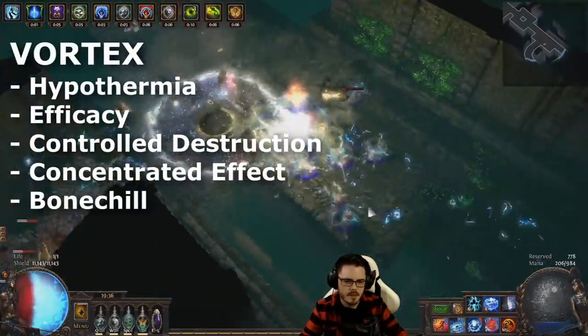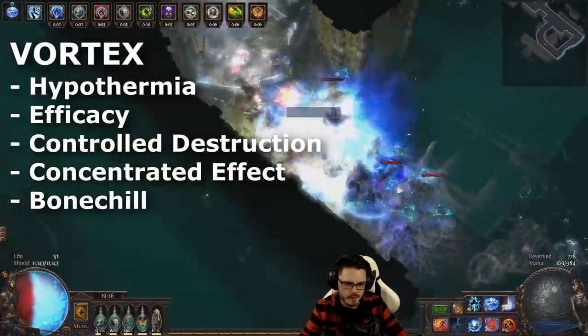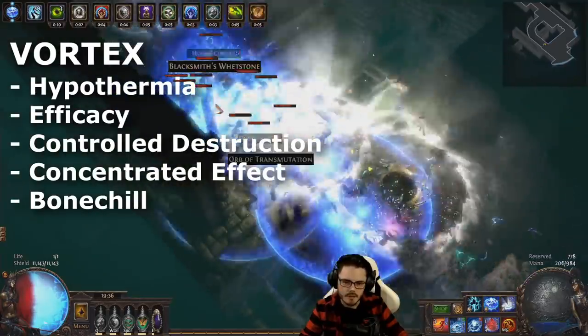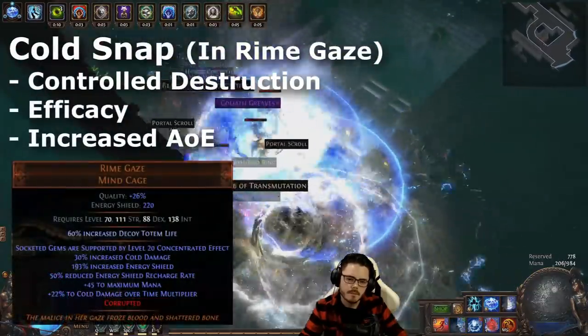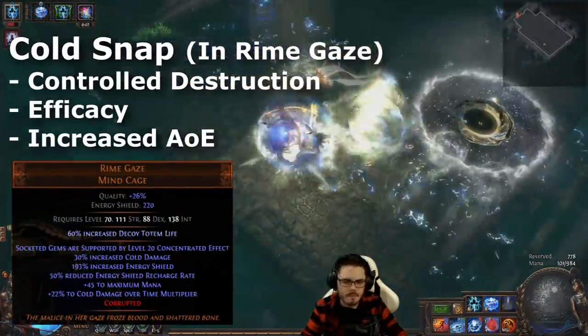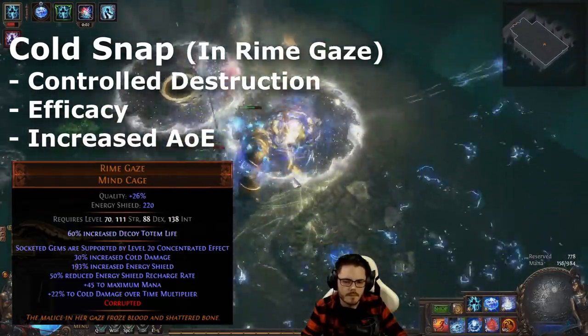In terms of skills, we use Vortex as our main six-link, supported by Hypothermia, Efficacy, Controlled Destruction, Concentrated Effect, and Bone Chill. You can swap Concentrated Effect for Increased Area of Effect if you prefer, for clear speed. Early on, Vile Cold Snap can be socketed into Rime Gaze Helmet to create a pseudo 5-link, linked with Controlled Destruction, Efficacy, and Increased Area of Effect, and you get the Concentrated Effect from the helmet itself.